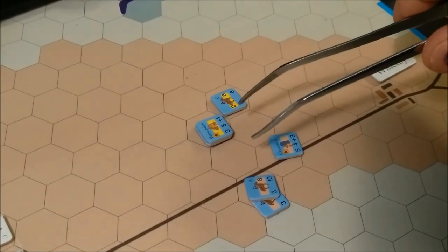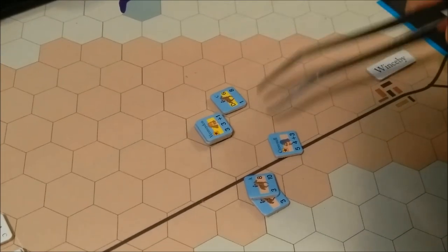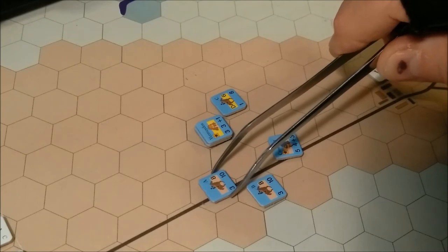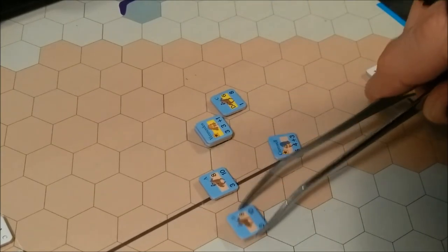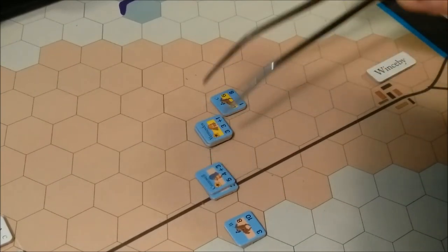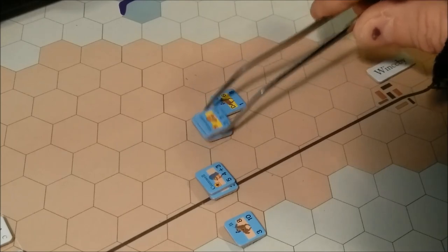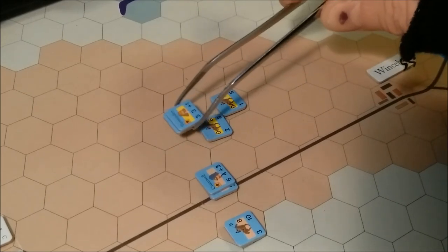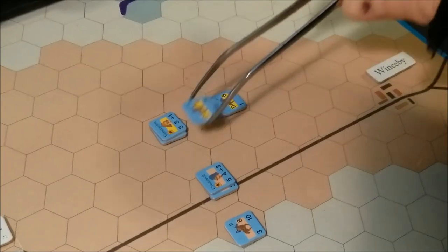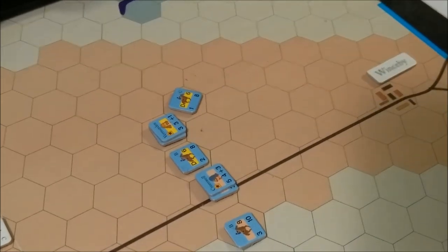We are done with the orders phase. All units were in command, so I move into the front hex — one hex — complying with the stand command. Vermoiden's units de-stack and each move one hex into position, refusing the flank.